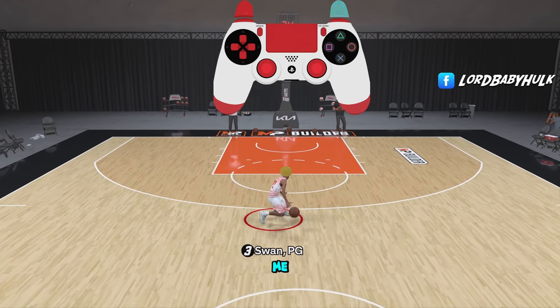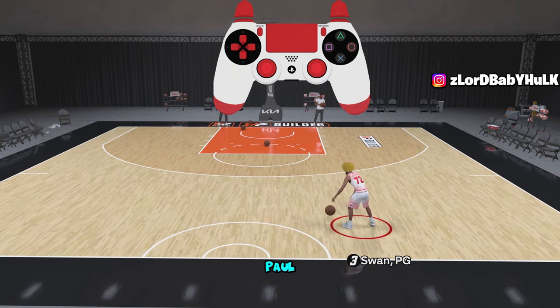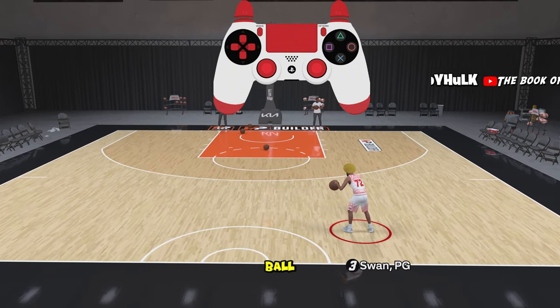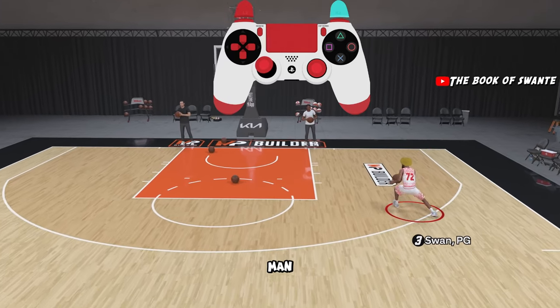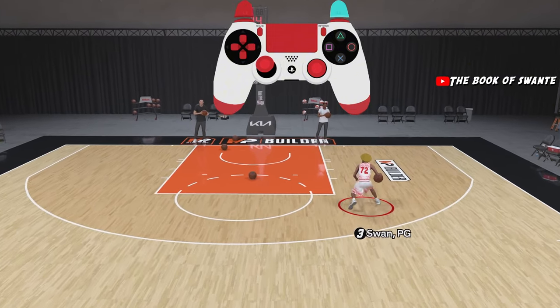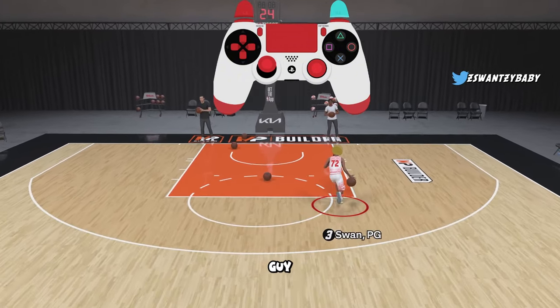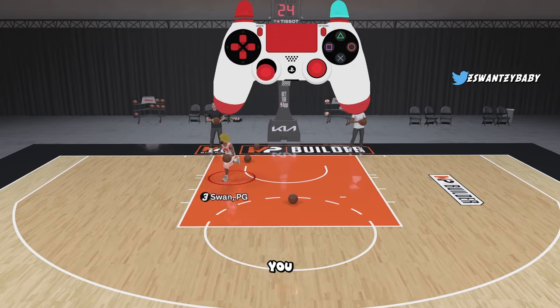To do the Chris Paul cheese, all you do is go opposite ball hand while you're driving. Anytime you get past your guy, get him behind you.